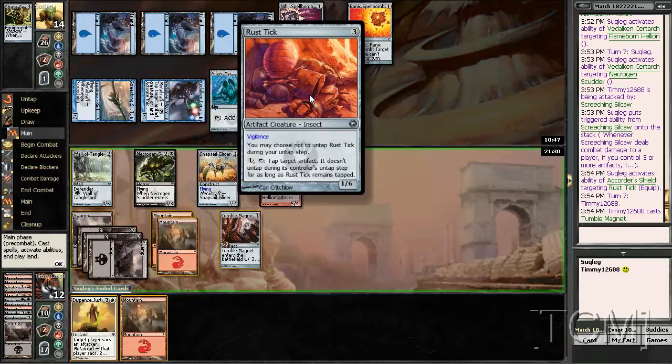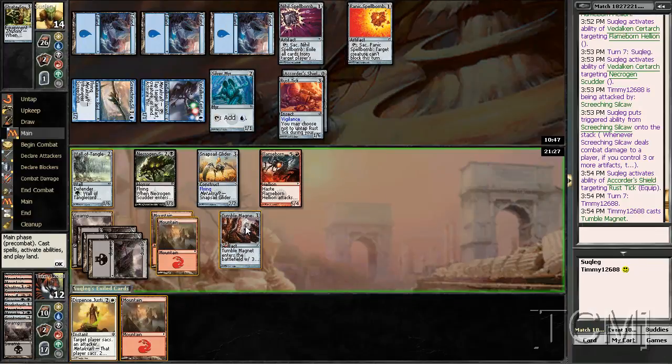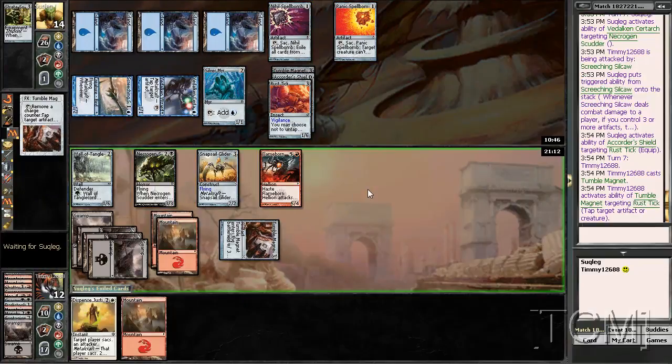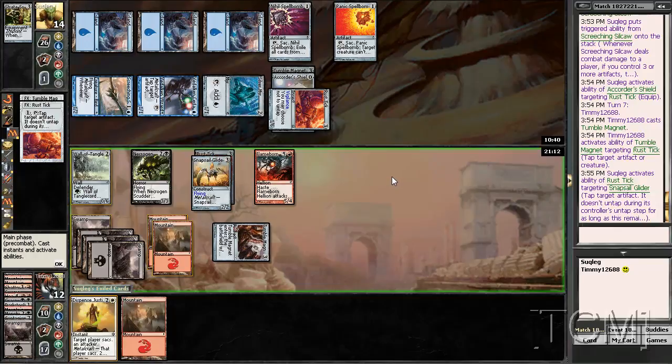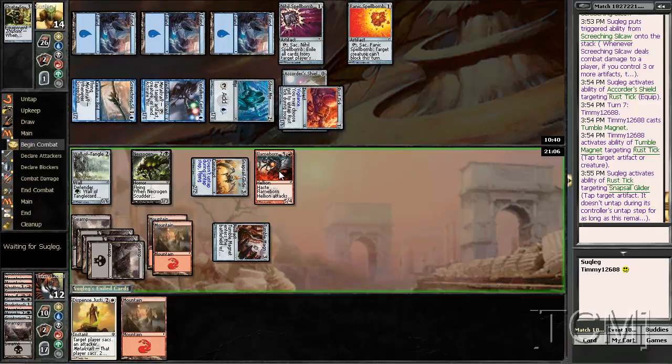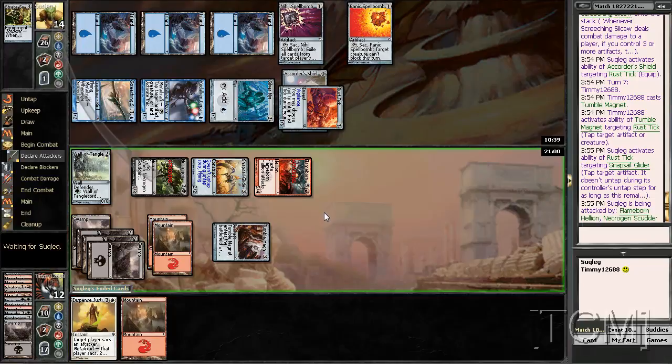Here's where I think I tap his Rust Tick and swing in. Take the 5 — takes 5, takes 5, swings back, keeps it tapped. Now it takes 8 — it's even better.